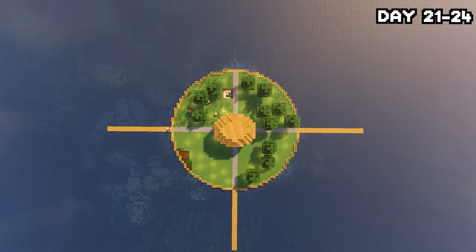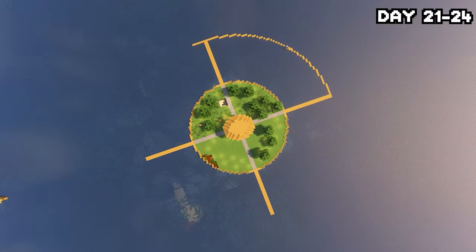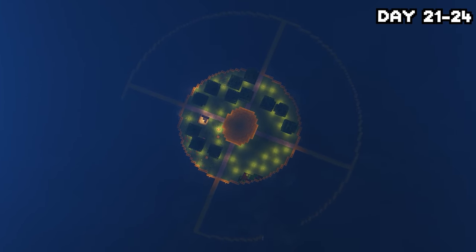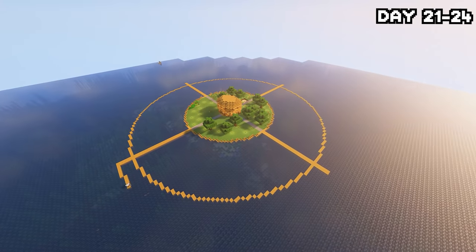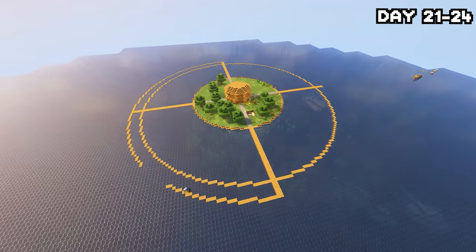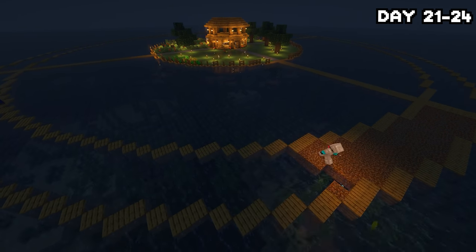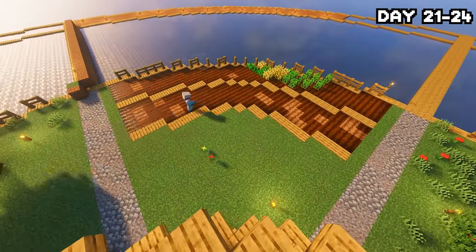After a couple days in the mines, it was time to expand again — and this one's pretty big. The first circle was 50 by 50, but this new outer one is 100 by 100. I worked hard for days forming the first layer of the outer circle, which already looked pretty cool. I planned to use the outer layer as a tree farm. By day 24, the ring was done. I filled it in with dirt, added fences, planted saplings all the way around, and worked on giving the farm a new style. I think it came out looking pretty good.